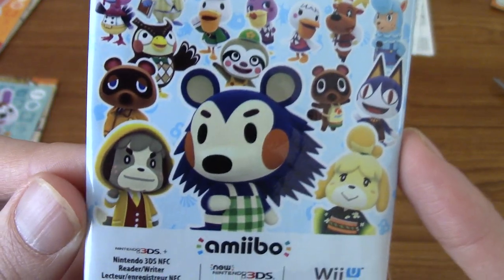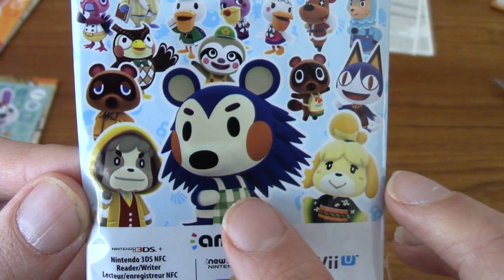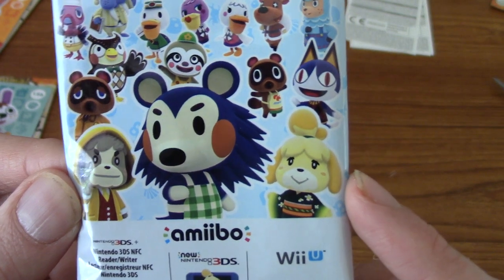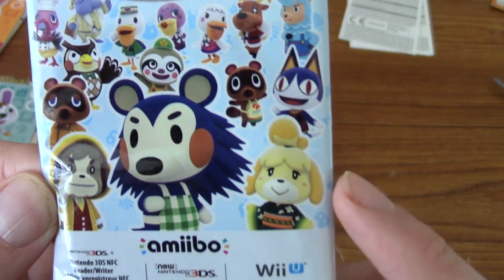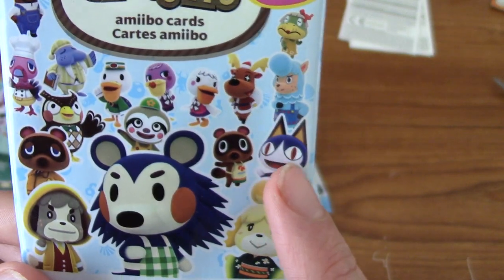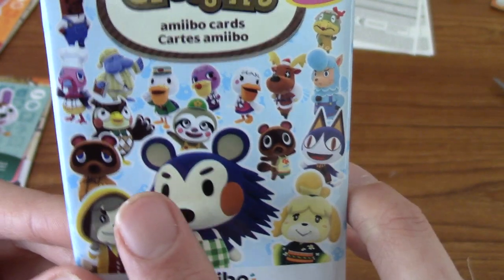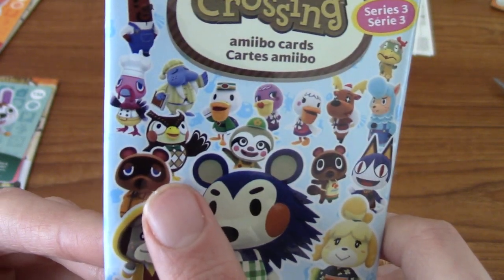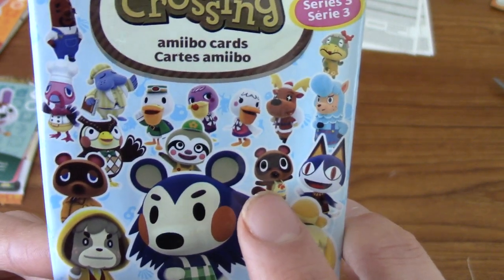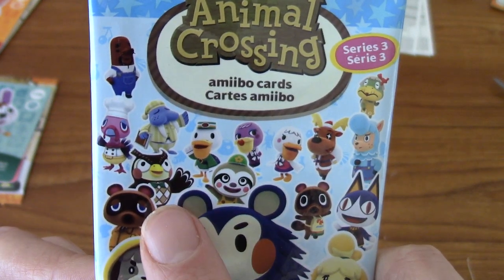So what have we got in Series 3? We've got Digby in his raincoat, which is adorable. We've got Mabel — I'd like a Mabel card. We've got Isabelle in a kimono or yukata. There's that cat whose name I can't remember. Tom Nook. Either Timmy or Tommy — I'm sorry, I can't tell the difference. We've got Blathers, Leaf, Reese, and the Christmas dude — that's the mail delivery guy.